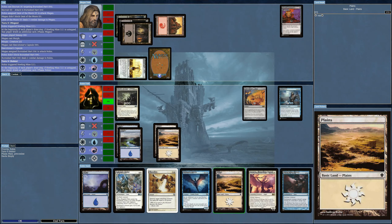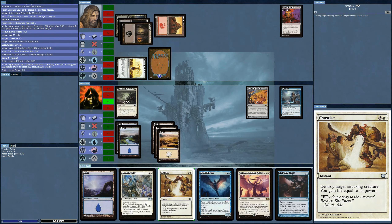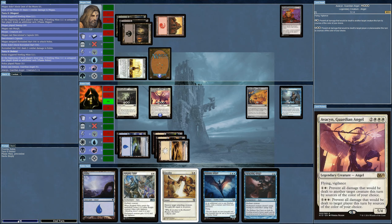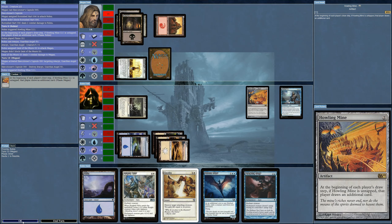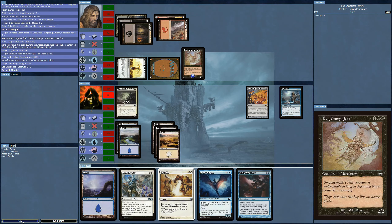Next we'll bring out Knightly Valor — we want to get this out. Please stay alive. It's going to be tough — destroy target non-black creature. And that's it. Didn't last. Did I not see that enchantment was out? I think I'm being a little overzealous here.